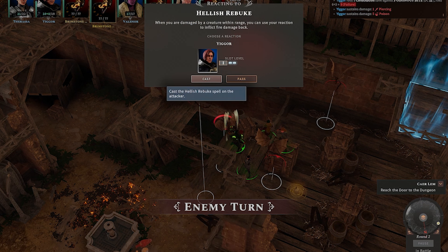Hellish Rebuke — when you're damaged by a creature within range, you can use your reaction to deal fire damage back. That sounds good.